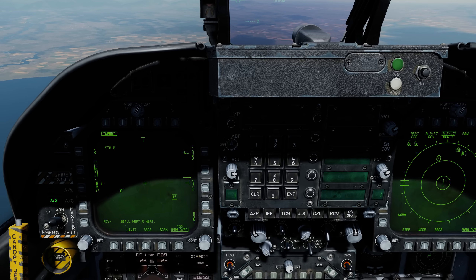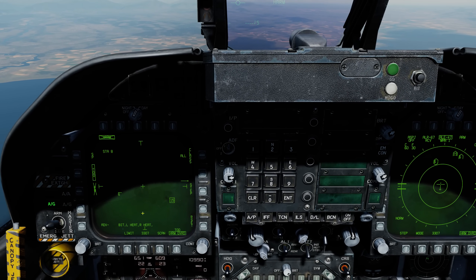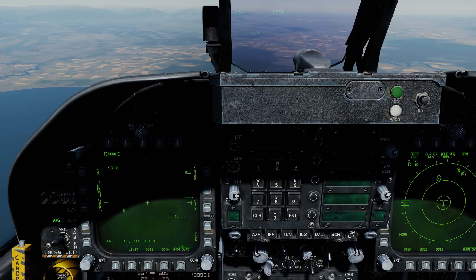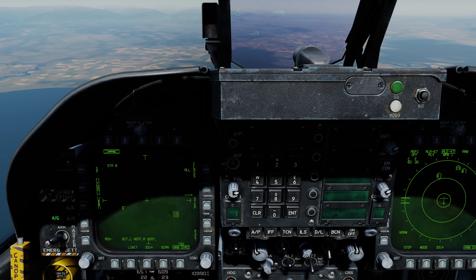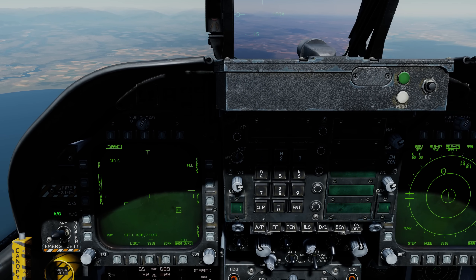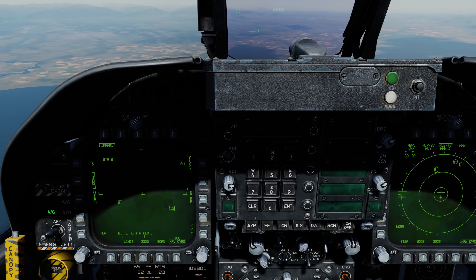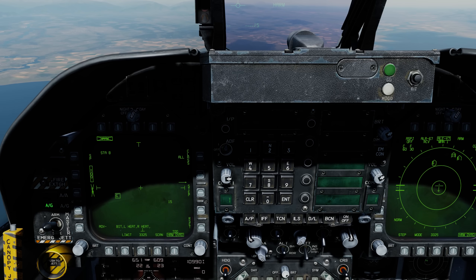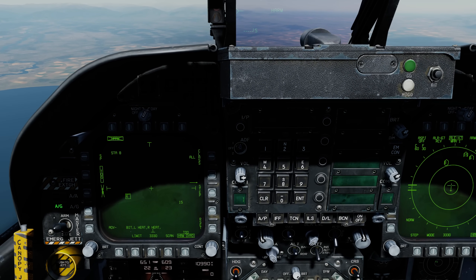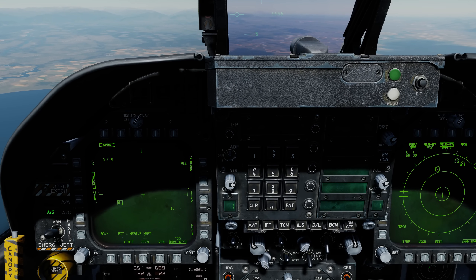We see that we have two emitters currently: an SA-15 indicated by the 15, and an SA-6 indicated by the 6. The selected emitter has a box around it. We can cycle through the different emitters displayed by pressing the HARM sequence/RAID/FLIR field of view button on your throttle — so we'll go from 15 to 6, back to 15. On the 6, we have a line above it. If there's a line above it, it means that radar emitter also has you locked up.